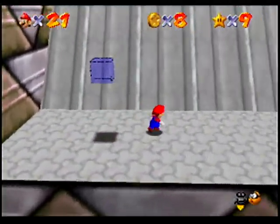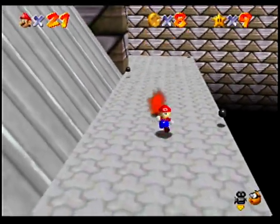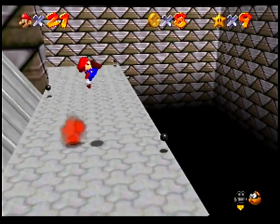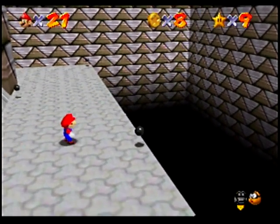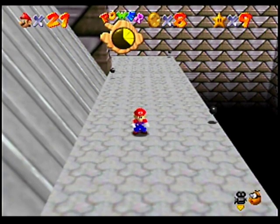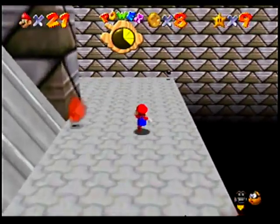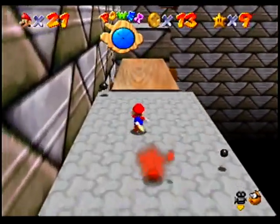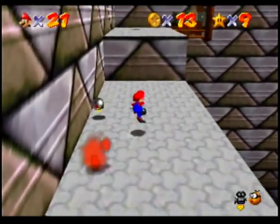Now, we can't get the Vanish Cap here since we haven't hit the switch yet. But as they said, the switch is in this level. These guys have a little secret — but I'm not sure how long it takes. I'm definitely going to cut some of that out because I just looked up this secret and apparently it doesn't exist. I don't know where I heard this from, but I thought this thing would chase you and explode on you if it ran out of fire. But apparently it doesn't run out of fire.